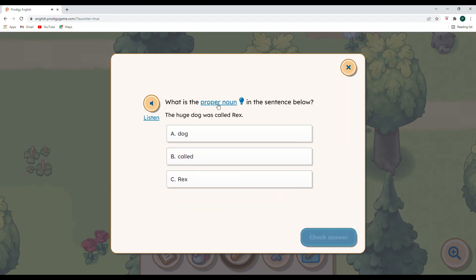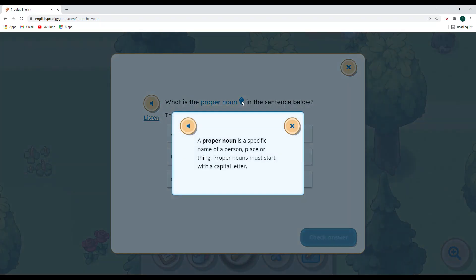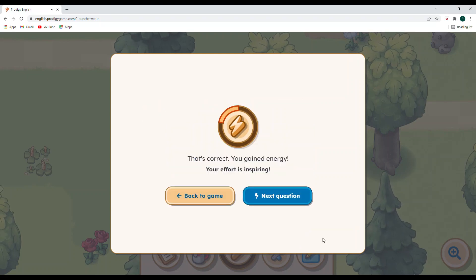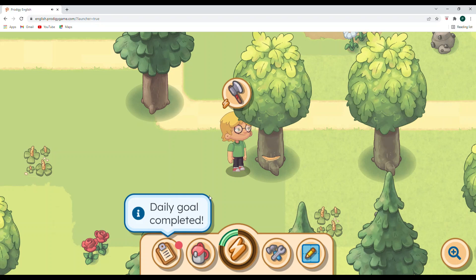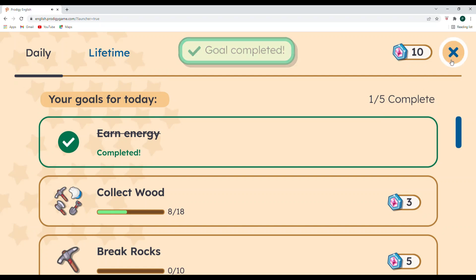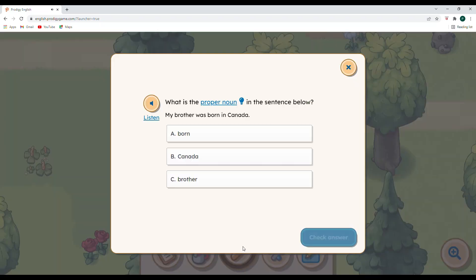What is the proper noun in the sentence below? A proper noun is a specific name of a person, place, or thing. Proper nouns must start with a capital letter. The sentence is: The huge dog was called Rex. Rex is the name of that particular dog, and it's capitalized — so we know that is our proper noun. Let's get back to the game. We completed a daily goal — 90 energy already, that was fast! Let's go ahead and chop.